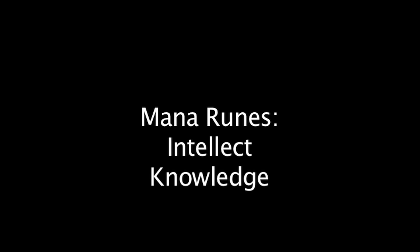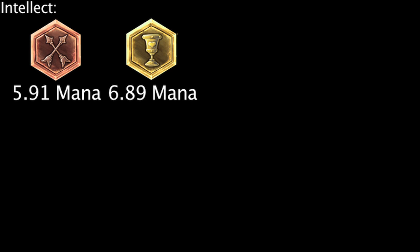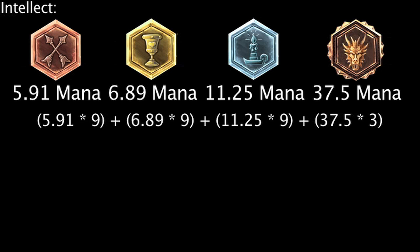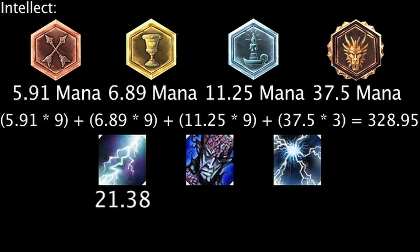Now, let's look at how beneficial mana runes can be on Ryze. The two types of mana boosting runes are Intellect Runes and Knowledge Runes. Intellect Runes grant additional mana at the start of the game, while Knowledge Runes grant additional mana with each level. Intellect Marks grant 5.91 mana, Intellect Seals grant 6.89 mana, Intellect Glyphs grant 11.25 mana, and Intellect Quintessences grant 37.5 mana. A full rune page of only Intellect Runes will grant an additional 328.95 mana, and have Ryze's abilities deal 21.38, 14.8, and 3.28 extra damage.